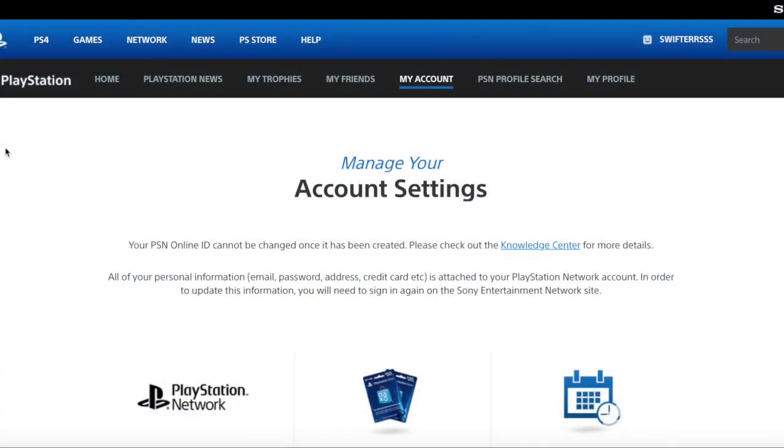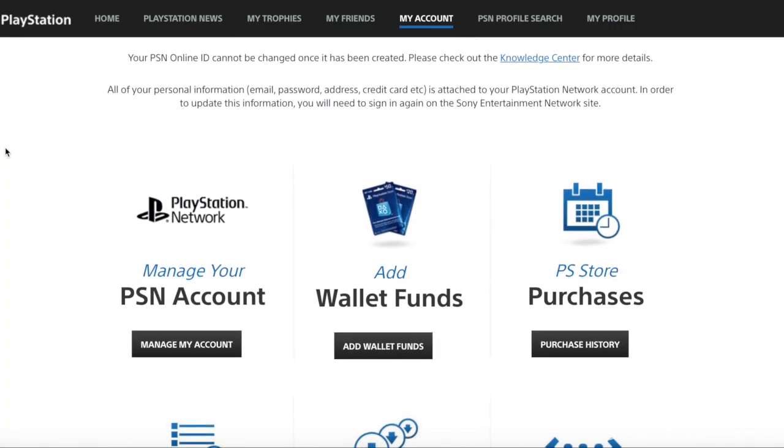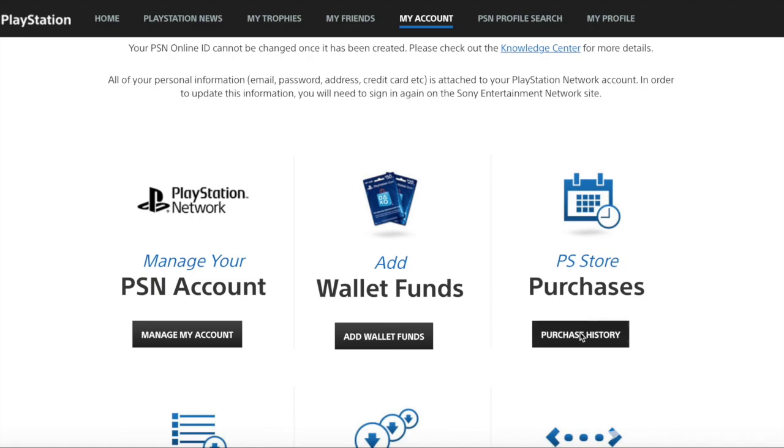Once you're on the PlayStation website, make your way over to account settings and then go to your purchase history. I had to blur the screen a little bit because it displayed my personal email, but it's easy to navigate. Find your transaction history and it will show that you ordered the Eclipse DLC. Click on it and go ahead and cancel your pre-order.